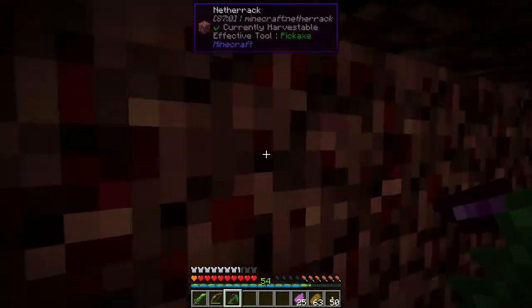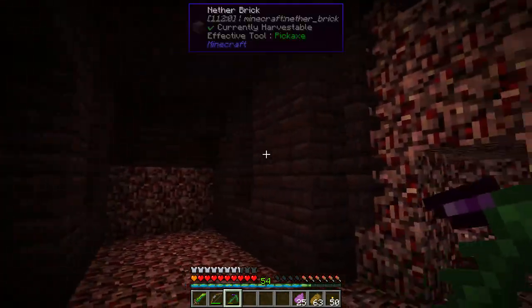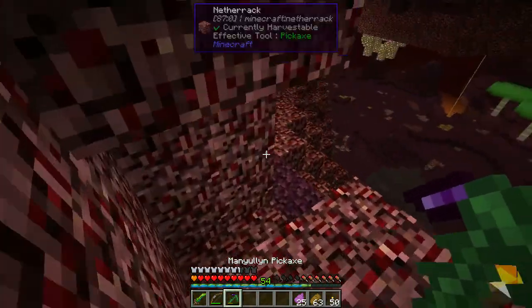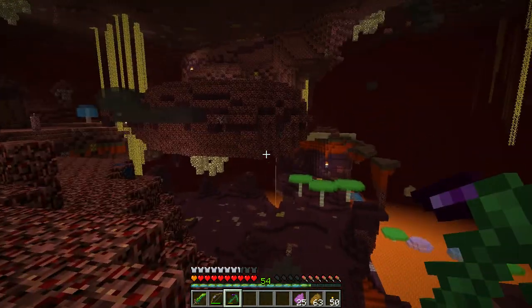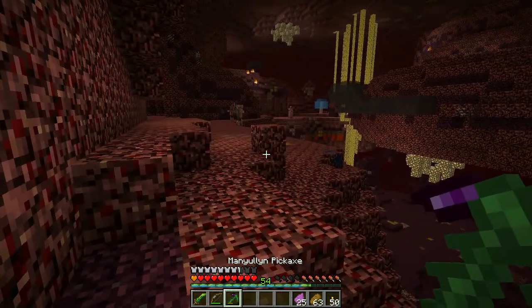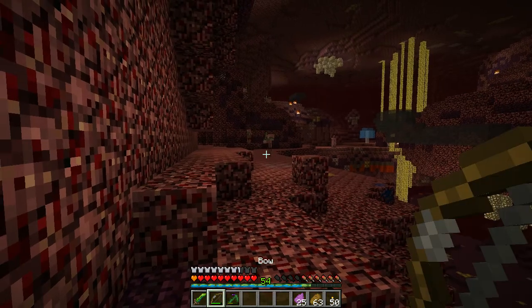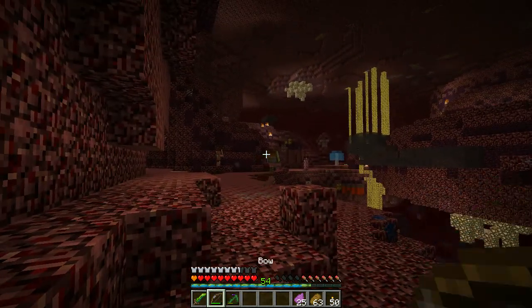We ended up with 13 Cobalt, that's pretty good. We have some Lapis down here. I think it's mostly just Nether Quartz - part of our Nether Fortress - and then a ton of this tainted sand. Oh, there's one right there - should I go get it? We're gonna get all these Pigmen on us if we go for it. Let's try and kill him.